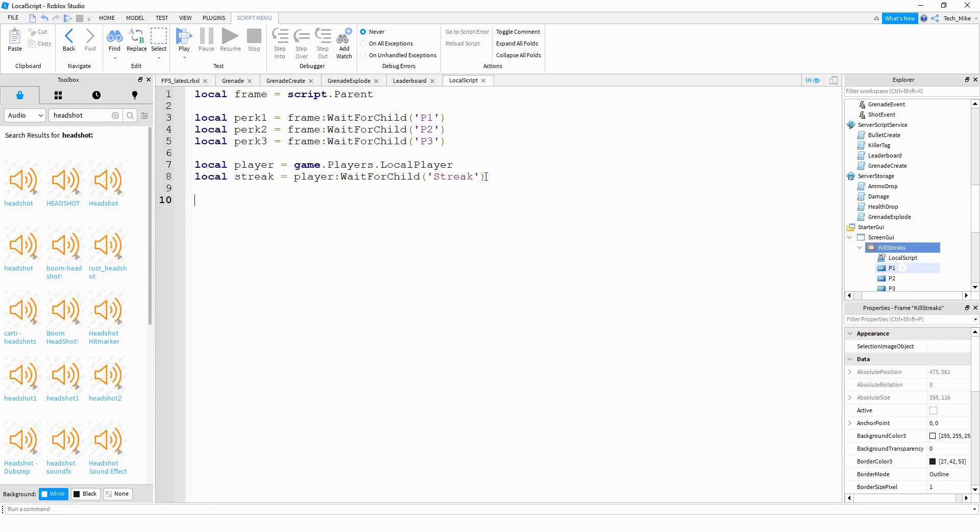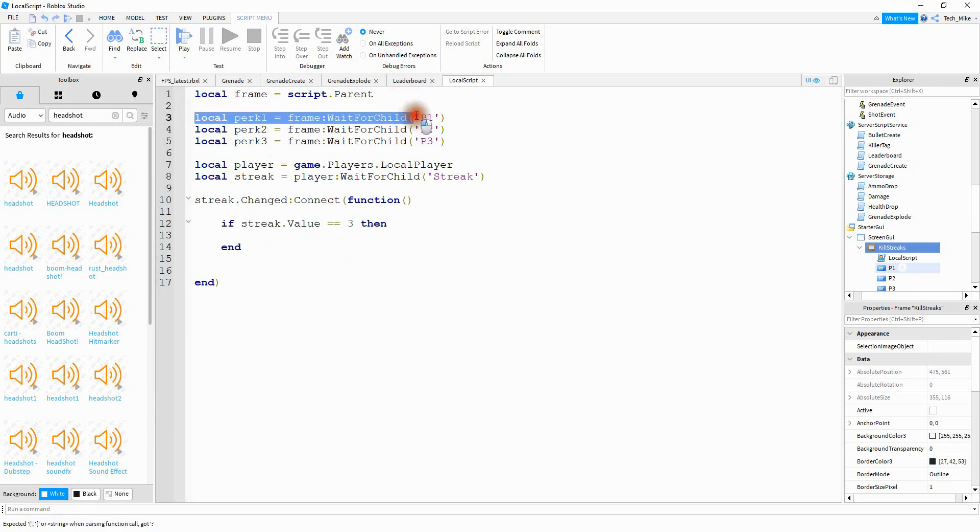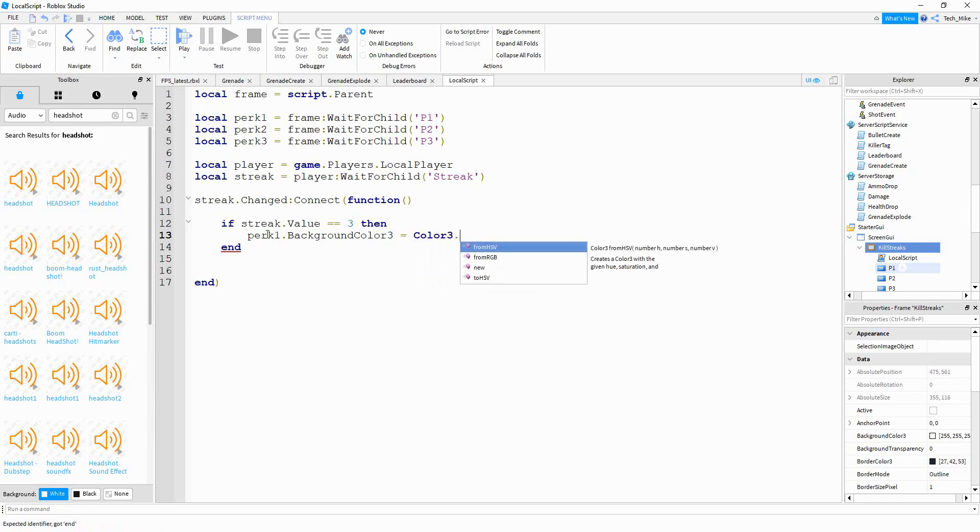What we want to do next is every time the streak value changes, check what it is and see if the player has earned a killstreak. To do that, we'll use streak.Changed. The first killstreak we want to check for is when the player gets 3 kills. So we'll say: if streak.Value == 3, then take perk1 and change the background color from red to green. We'll say perk1.BackgroundColor3 = Color3.new(0, 255, 0) — putting 0 for red, 255 for green, and 0 for blue.